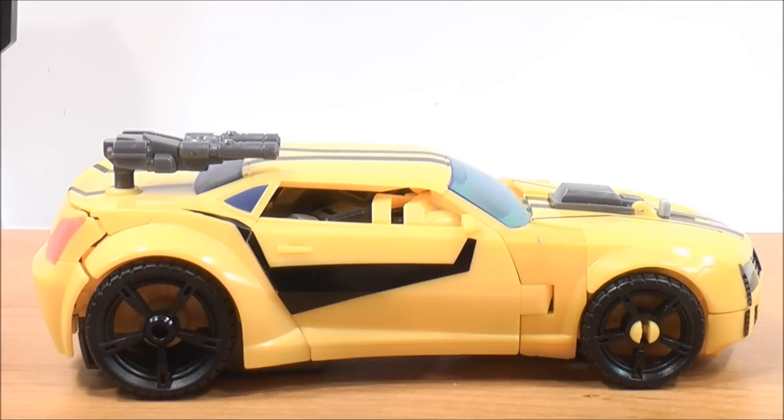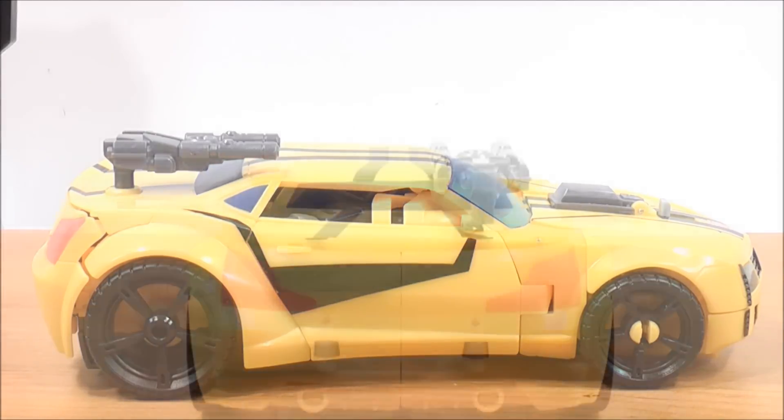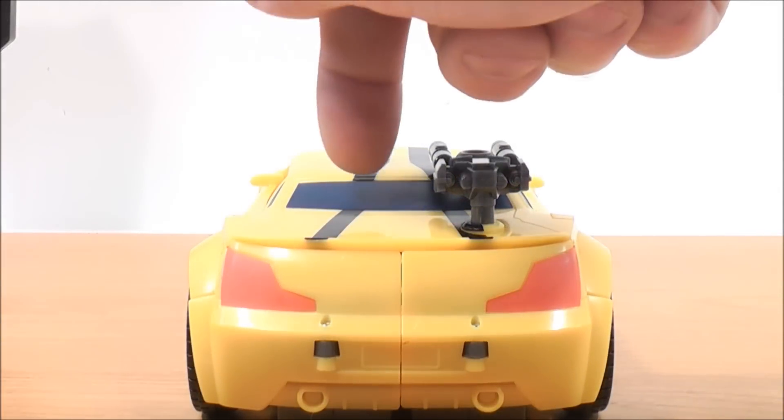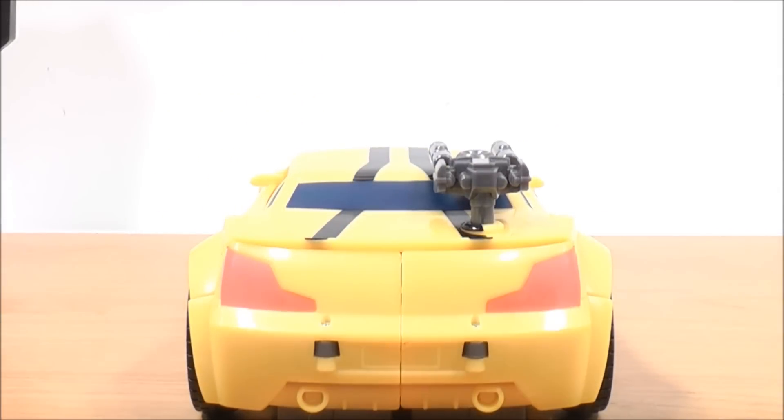On one side of Bumblebee, the detailing includes a black racing stripe that goes from the front just above the wheel well, some yellow detailing for the door handle, and blue detailing for the back window. On the back, you get the blue rear window, orange detailing for the back lights, yellow detailing for the exhaust, and yellow detailing for the license plate — though it's not really painted. I wish they would have painted that for a little extra detail.